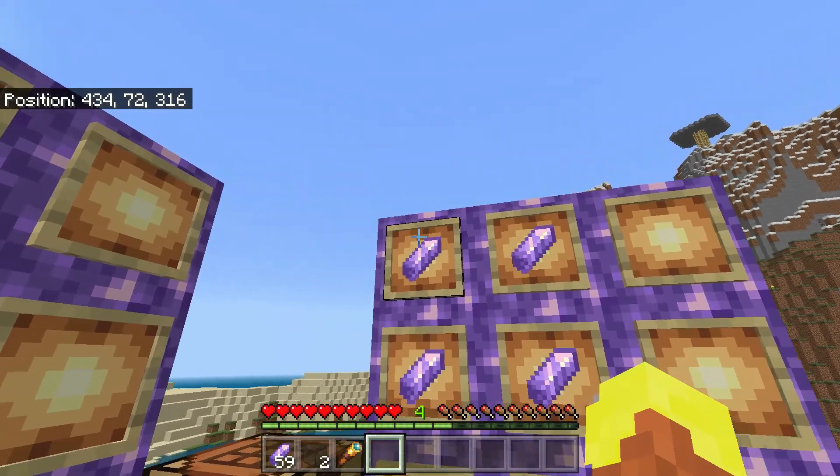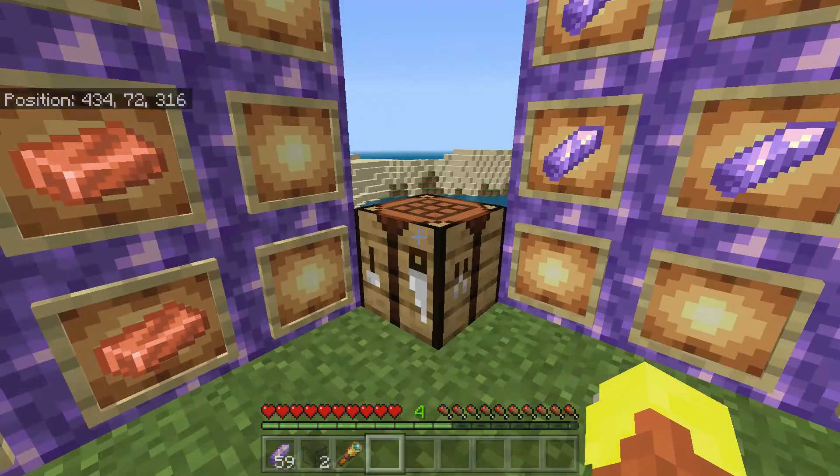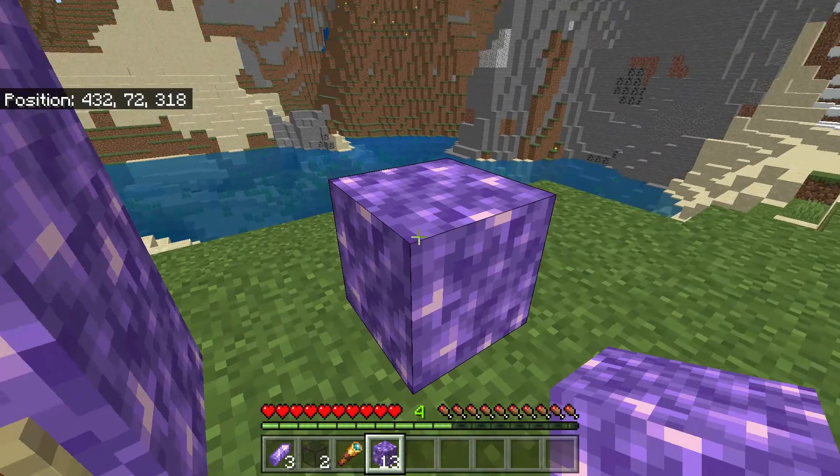Number three, four amethyst shards crafted in a square shape can make an amethyst block, which is a beautiful decorational block.